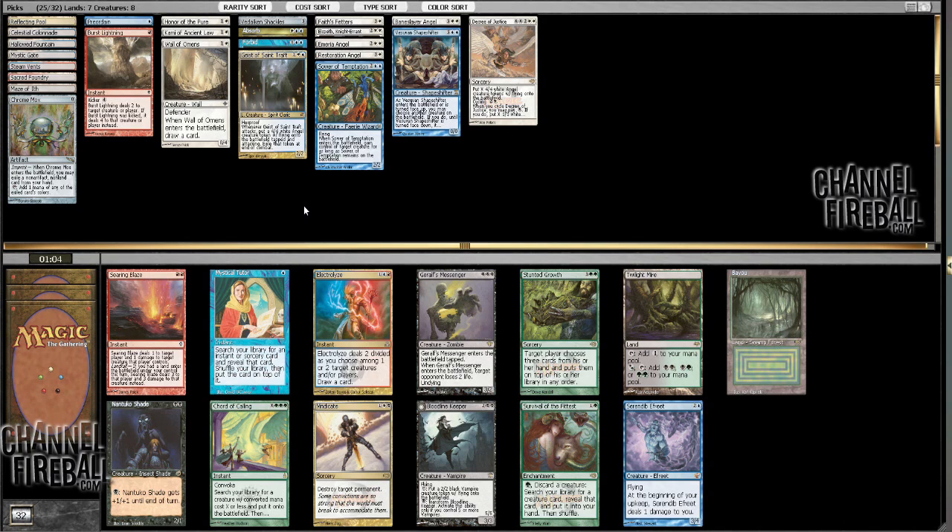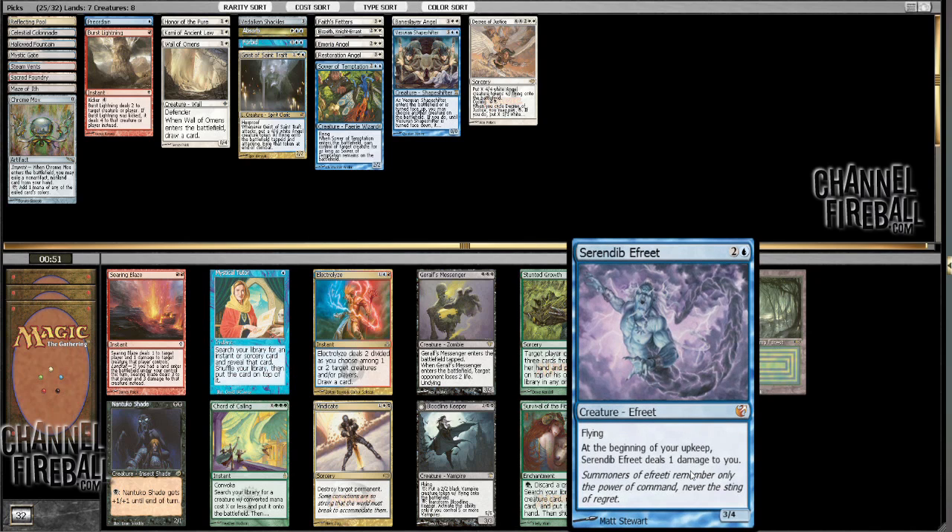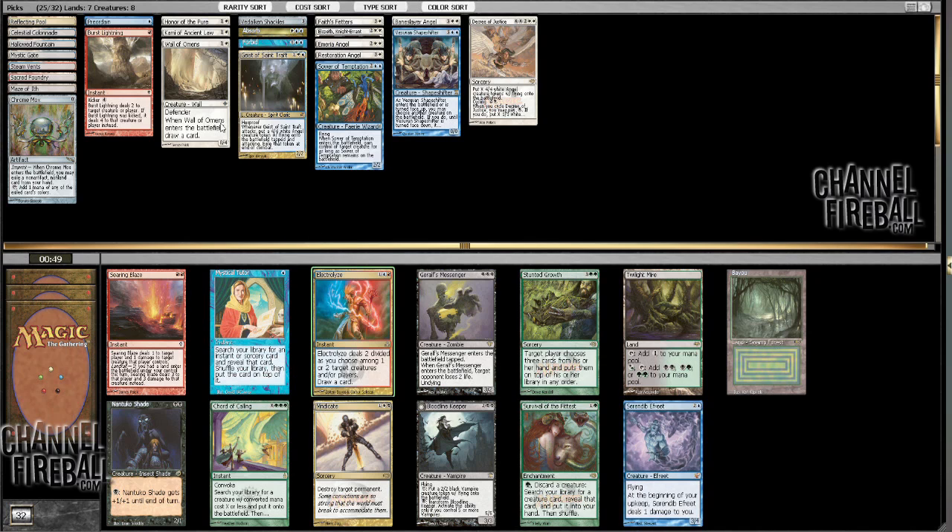I'm firmly landing on the control side it looks like, and followed up with a Serendib Efreet, or just an Electrolyze — I've got the two red lands to splash with. I think Electrolyze might actually be the pick. The card is nice, and it wheels fairly often so I'm just going to go with Electrolyze.